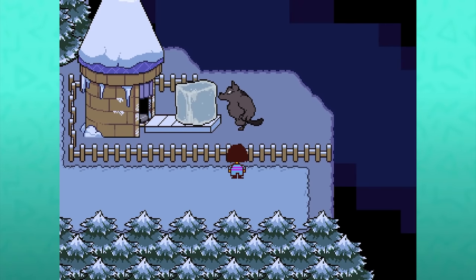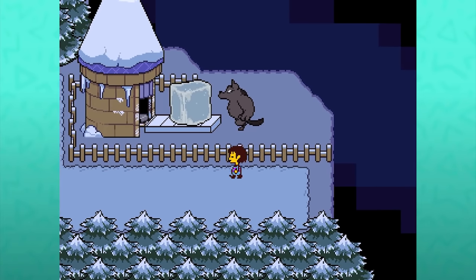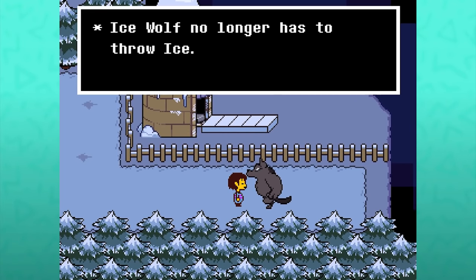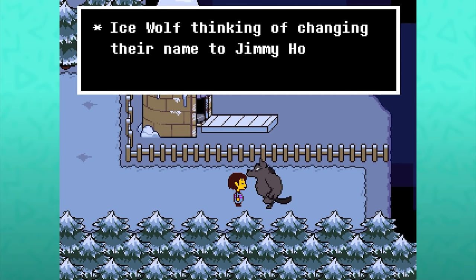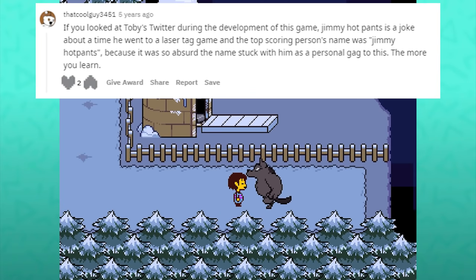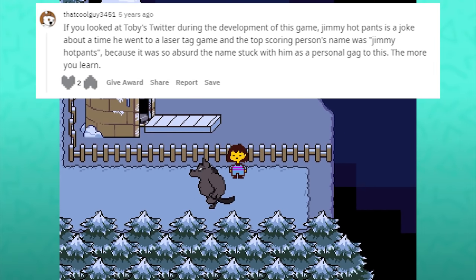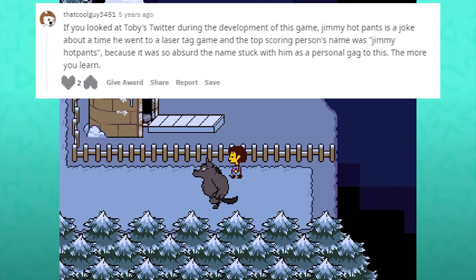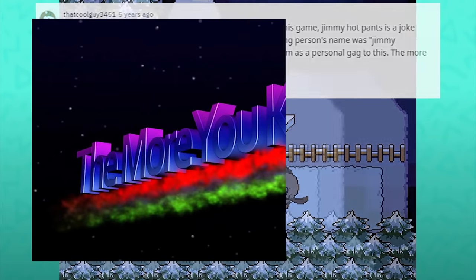The Ice Wolf is tossing giant ice cubes into the river that are then carried downstream through the waterfall and are meant to help cool the core. They can be spoken to after a True Pacifist run — 'Ice Wolf no longer has to throw ice. Ice Wolf can take a break to buy some pants now. Ice Wolf thinking of changing their name to Jimmy Hot Pants.' I found this claim from Reddit user thatcoolguy3451: if you looked at Toby's Twitter during the development of this game, Jimmy Hot Pants is a joke about a time he went to a laser tag game and the top scoring person's name was Jimmy Hot Pants. Because it was so absurd, the name stuck with him as a personal gag and it made it into the game as a tribute to that.